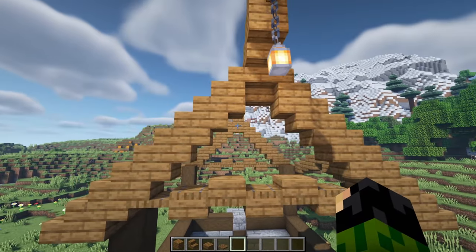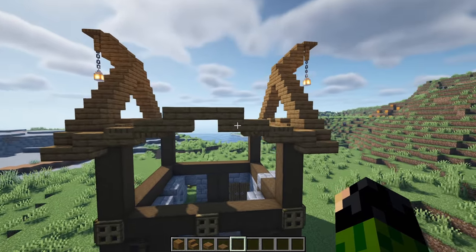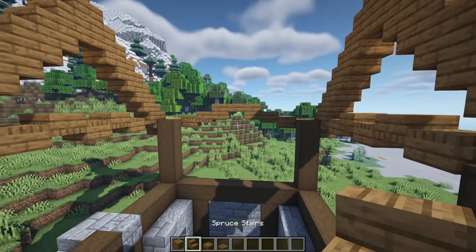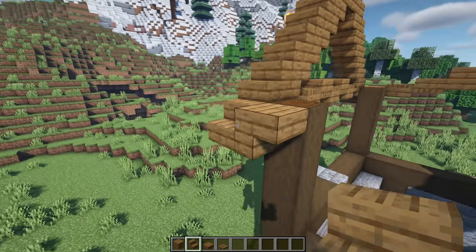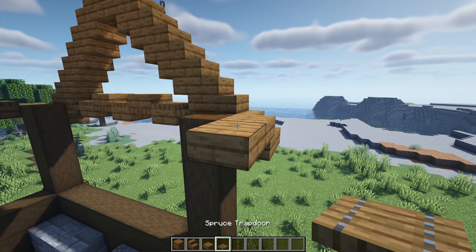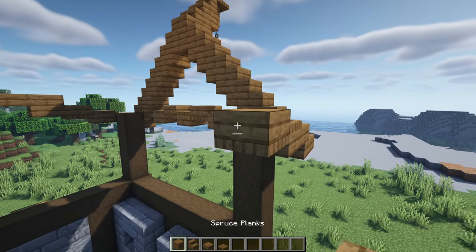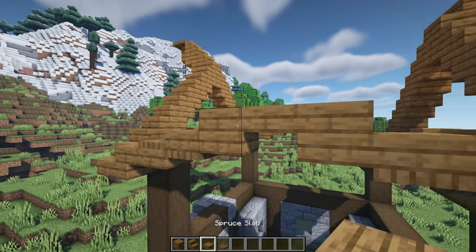With the two sides done, we can then copy this roof shape round to the back and the front of the build. Around the front and back they are both identical - have an upside down stair either side of the stairs with a slab coming off in front of it, then a spruce trapdoor on top and in front of both of those slabs, then a slab on top of those trapdoors, then a full plank on each side, and lastly a single slab in the middle.